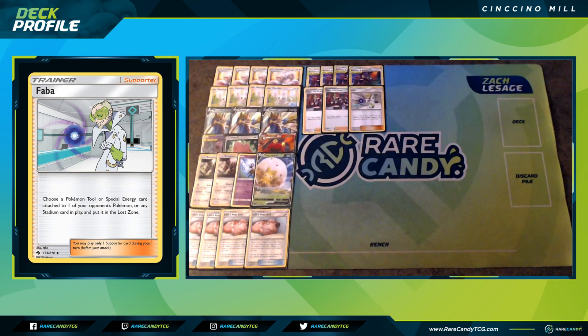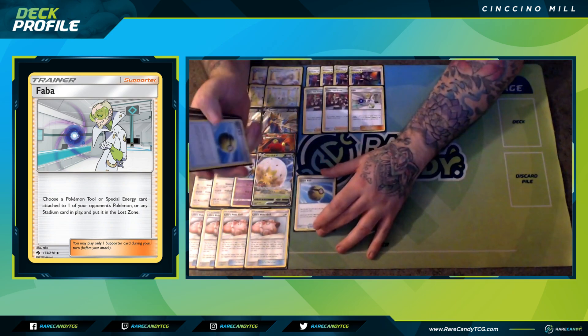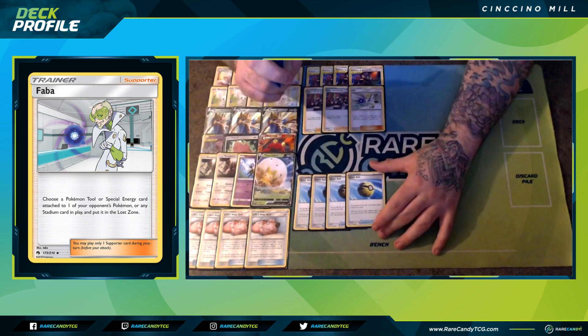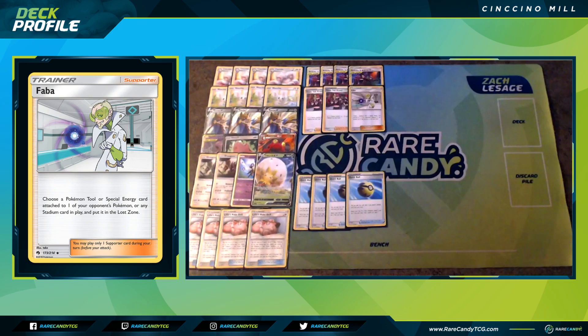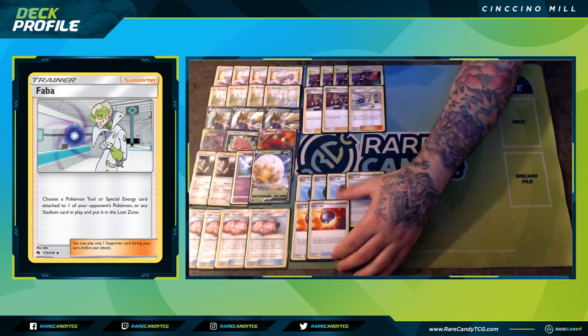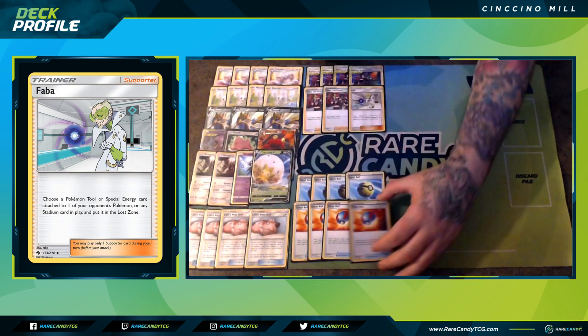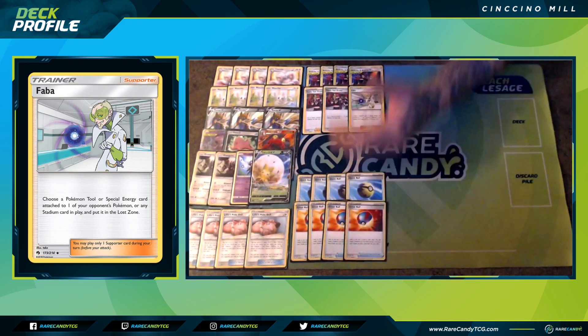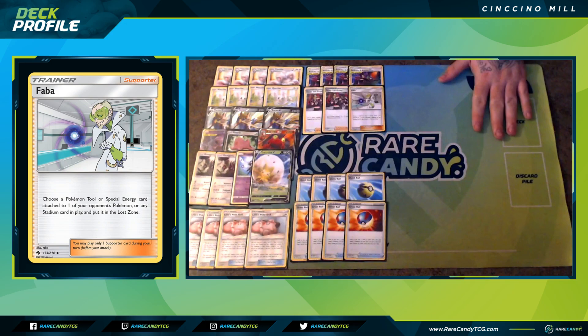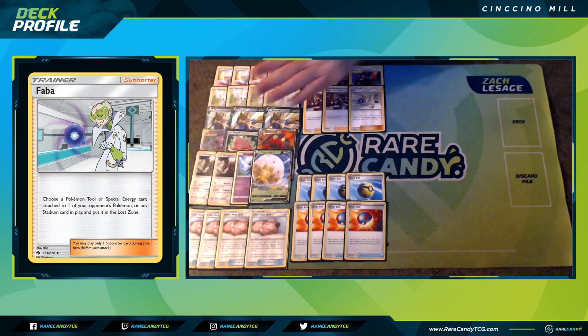We have four copies of Quick Ball — a simple way to search out our Pokémon so we can have a proper setup on our first turn. We also have four copies of Great Ball, which similarly allows us to reach for Minccinos and Ditto early in the game and Zacian V, but later on it lets us reach for Cinccinos, or maybe after we use Ordinary Rod with only seven cards left in the deck, we want to reach that Mewtwo & Mew GX for game.